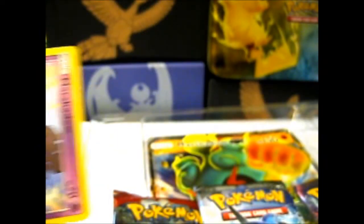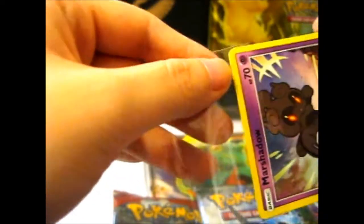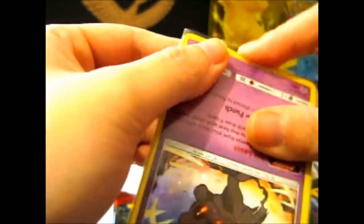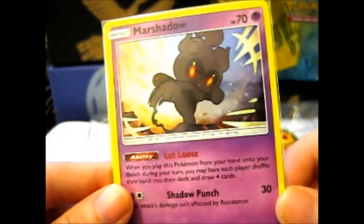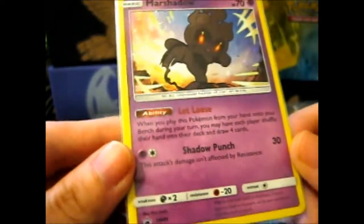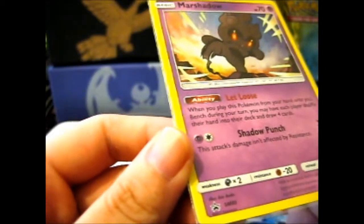Which I guess is good, because there's no damage anyway. So let's just get a perfect fit — and it fits snugly there. A Let Loose ability, Shadow Punch, 30 damage. Promo SM85.